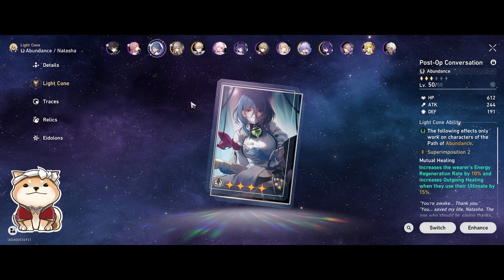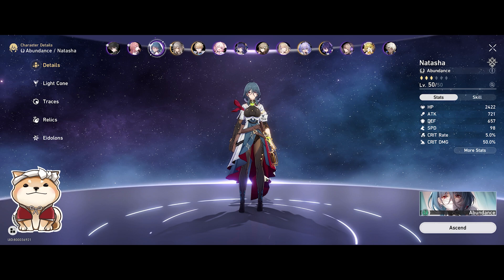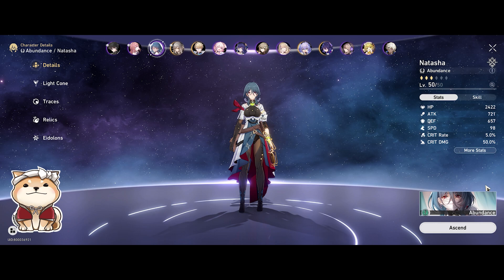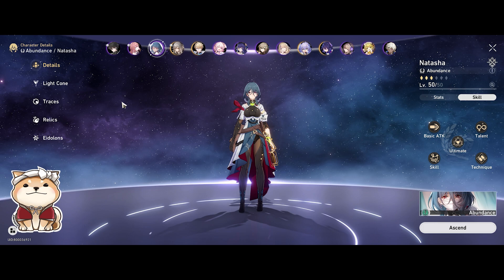So that covers light cones. You'll notice I've leveled both light cones as well as Natasha's level to 50 out of 50. It's very important to do this for a healer even though she's not a damage dealer, because a lot of her skills scale off her max HP, and HP increases significantly with levels as well as light cone levels since they also give a lot of flat stats.